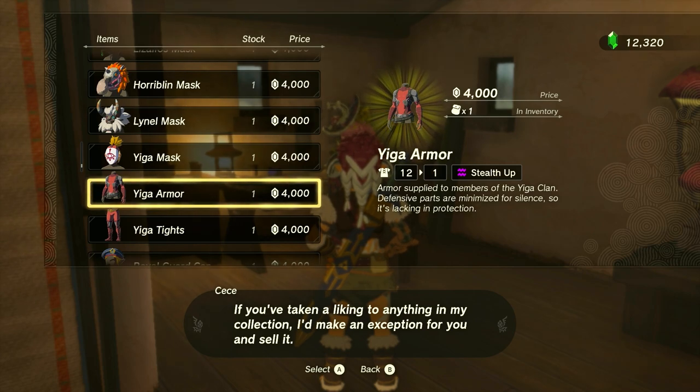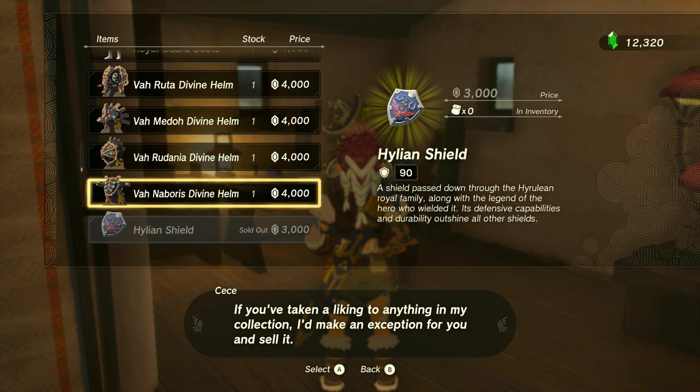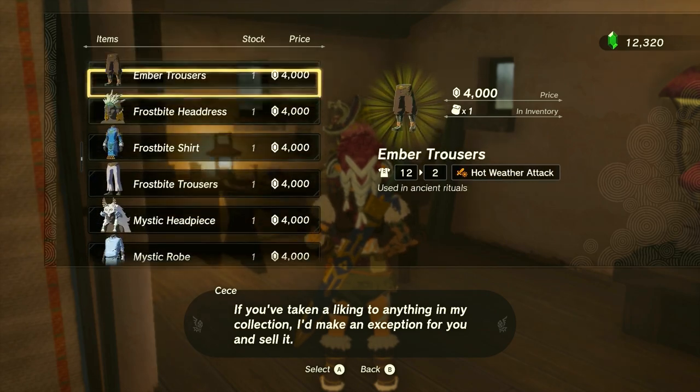I don't know how much you sold it for, but to buy it back costs 4,000 rupees — it is very expensive to get it back. But this is the only way I know of where you're able to get all of these items back into your inventory in case you sold them. I hope this video helped you, and thank you so much for watching.